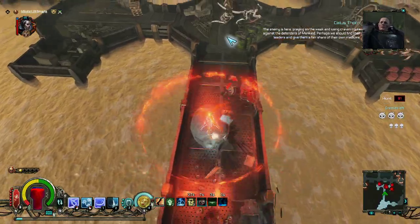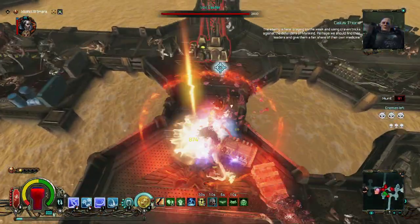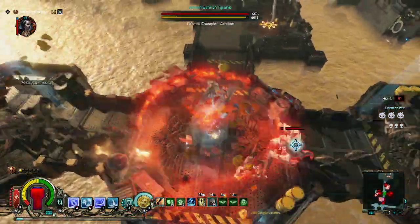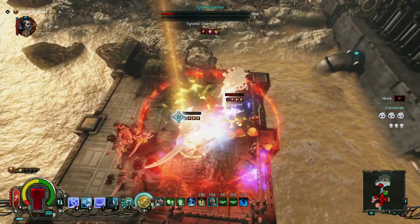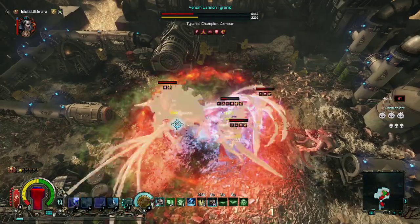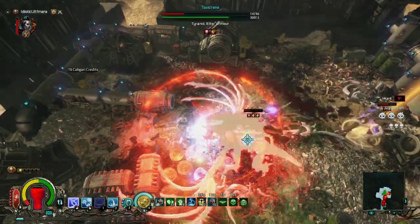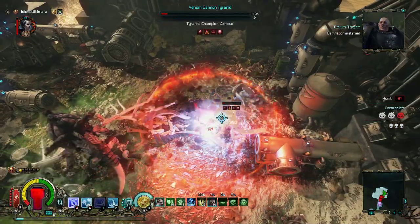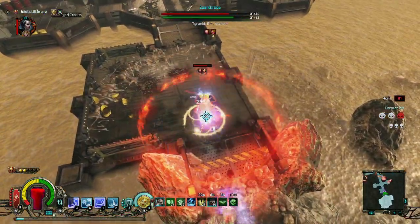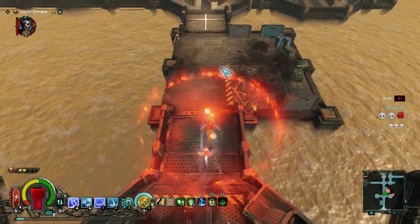A lot of the time I don't even have to spin — they just die by walking through them. But if I spin you can see all the damage — things just die and it's great. You can spin to win and kill them or just use the standard attacks. My health is almost always at max as long as I'm killing things. This isn't as fast as a psyker — psykers are much faster — but you can see how fast I am at killing things.